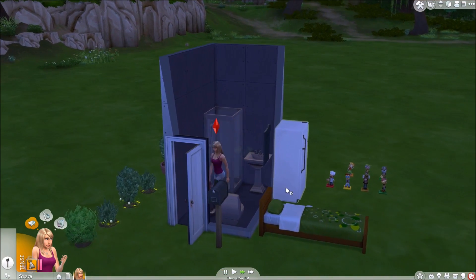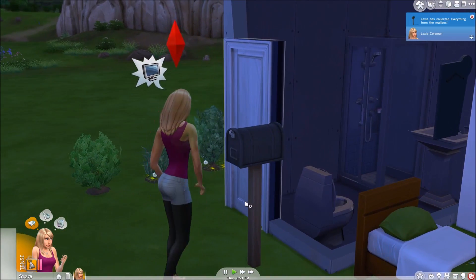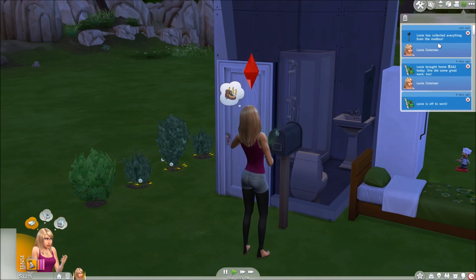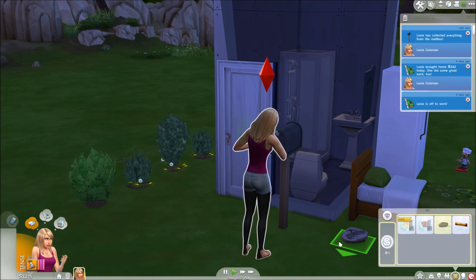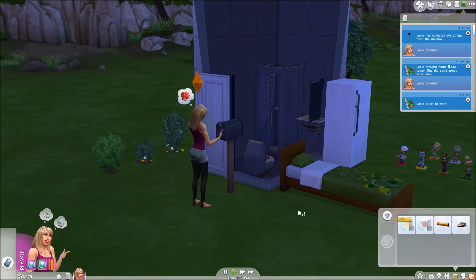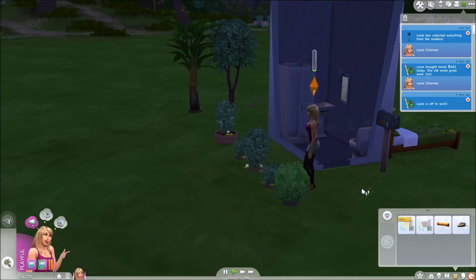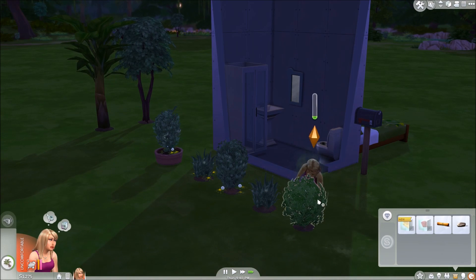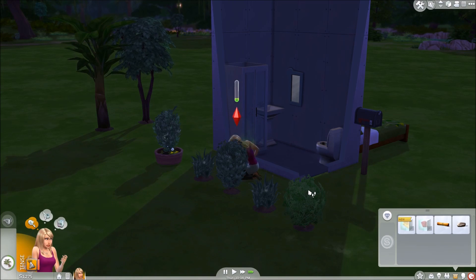Let's get our mail and see what we've got. Oh my god, look at our arms — why?! She got a fossil. Let's keep all these in our inventory for now and go weed and water all these plants. I am so confused. I kind of want to go and put a long-sleeved top on her to kind of hide those muscles.